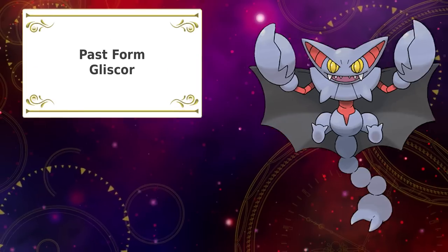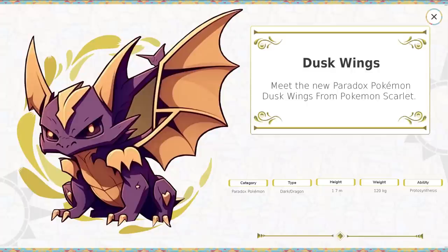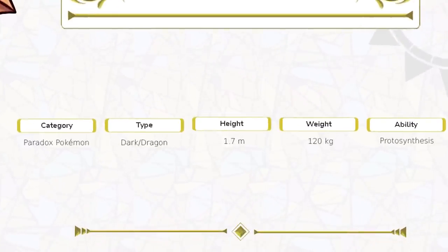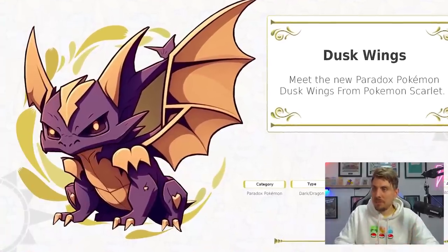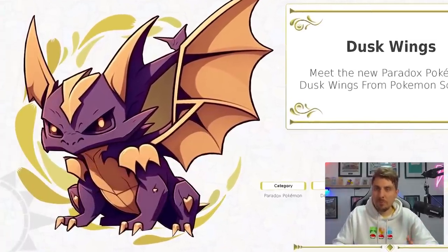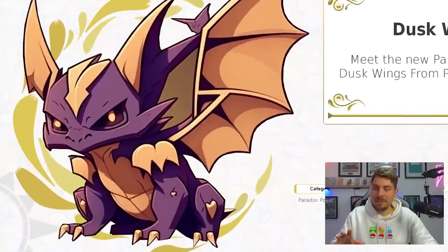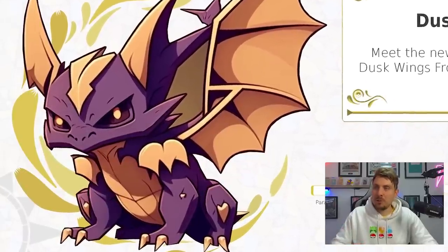Next we've got the ancient form of Gliscor. Meet the new Paradox Pokémon Dusk Wings from Pokémon Scarlet. I love this design — it's got that dragon gargoyle kind of look to it, with hints of a bat as well, which Gligar and Gliscor are. We went for a Dark and Dragon typing, playing in with that gargoyle bat theme. I really love the design of this — MidJourney did a great job with it.